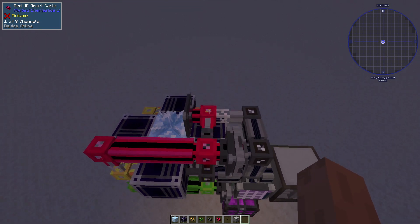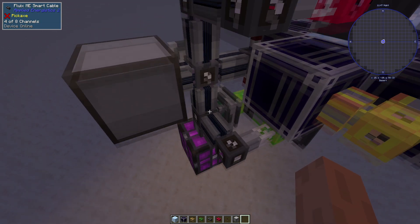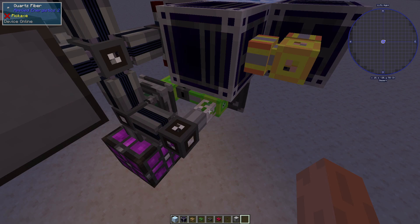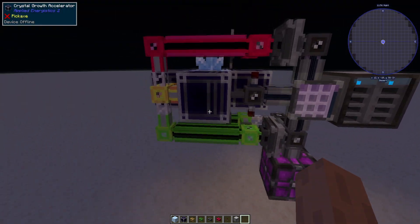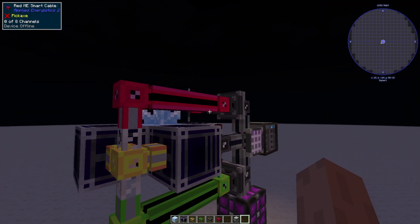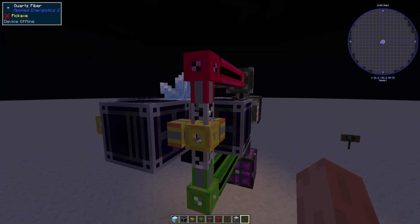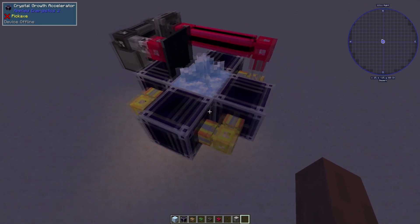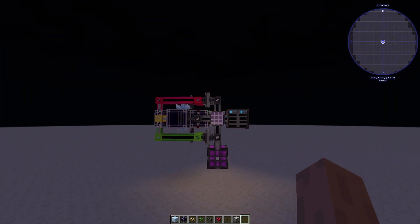And that's pretty much it. Power is fed in through the gray network. The gray network gives it to the green and the red networks via quartz fiber, so they don't talk to each other and channels don't transfer. Then the red or the green network, depending on whichever is active or both, can transfer only energy - again, quartz fiber - so not transferring channels to each other by accident. They transfer only energy to the yellow cables, which just connect all of the growth accelerators. So that's basically how this works. So I'll show you how to build it.